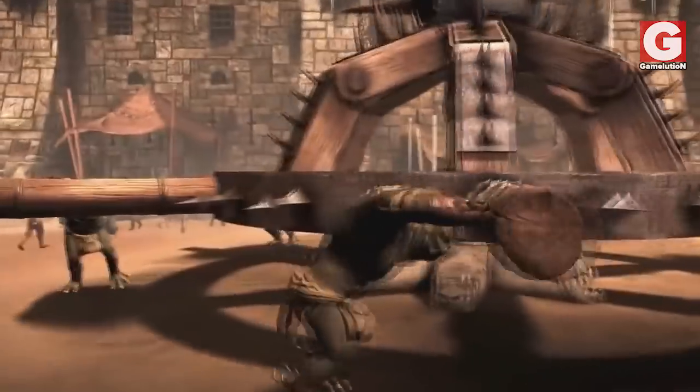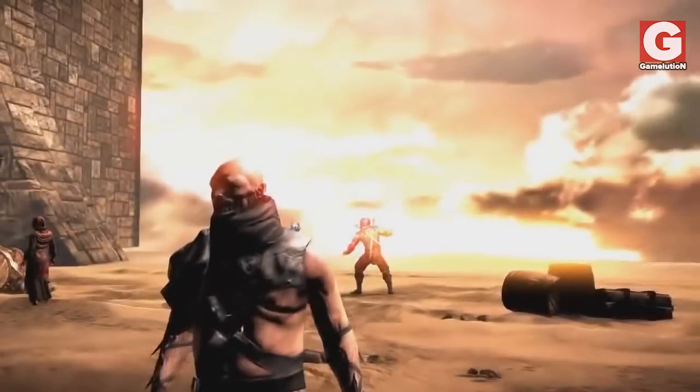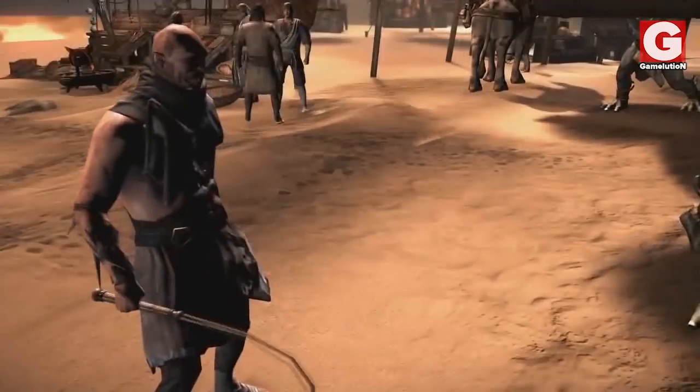Looking at the center of the marketplace, there are two beasts that are turning some kind of a rack, and those beasts are being closely monitored by another Tarkatan who, for obvious reasons, has a whip in his hand.